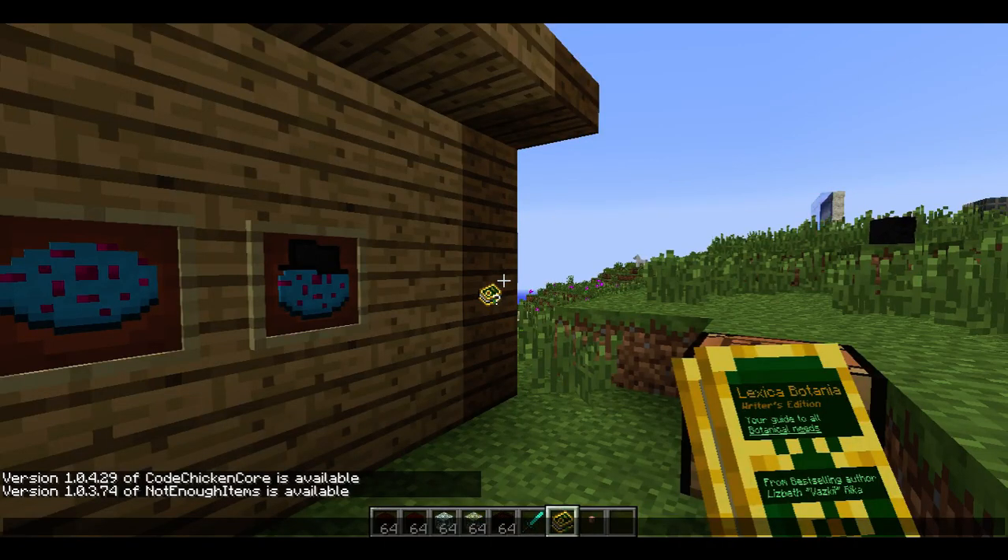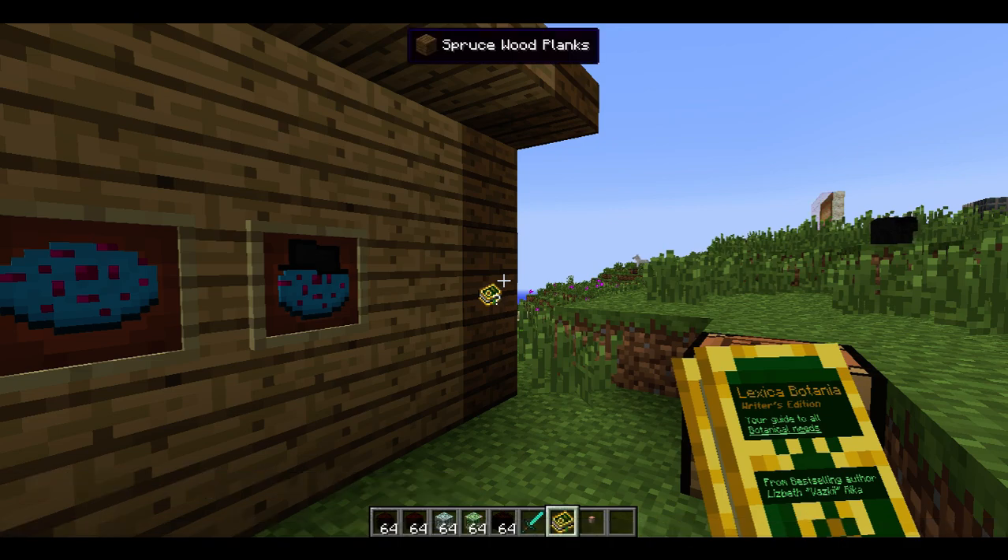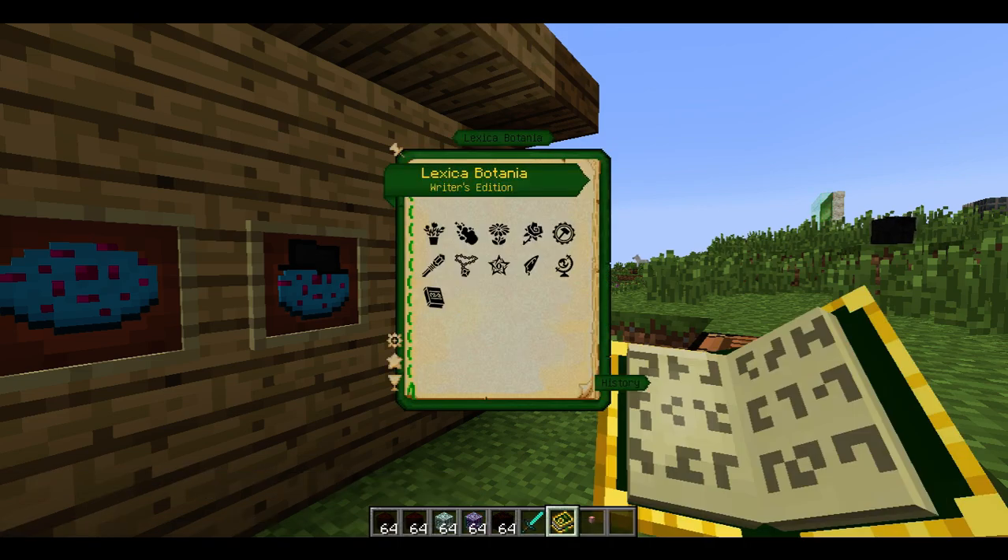Yesterday I posted two videos on this channel about the Lexica Botania redesign. If you haven't seen them, here's how it looks. I've moved the buttons down here, I've added a little ribbon effect up here and golden text. The notes still work the same, but the main highlight is that I've changed the buttons to be a black tone and a bit smaller.